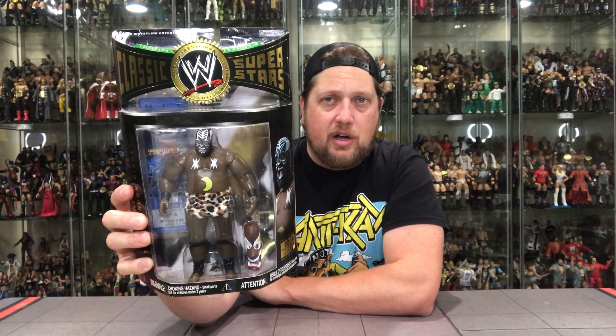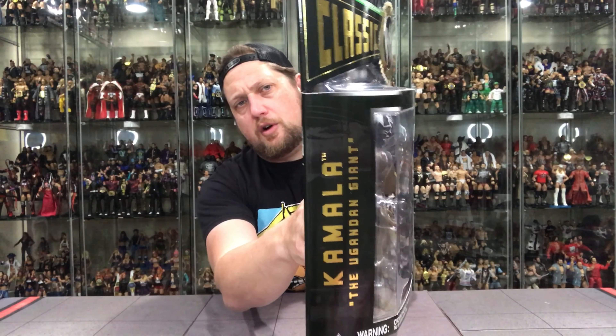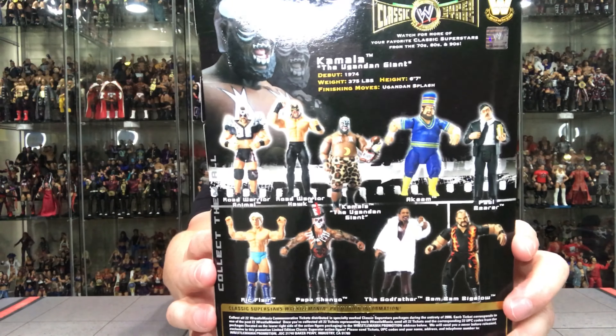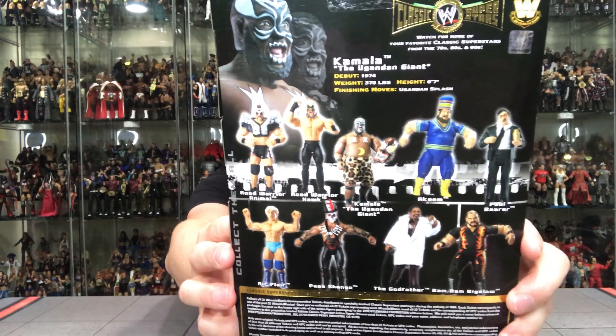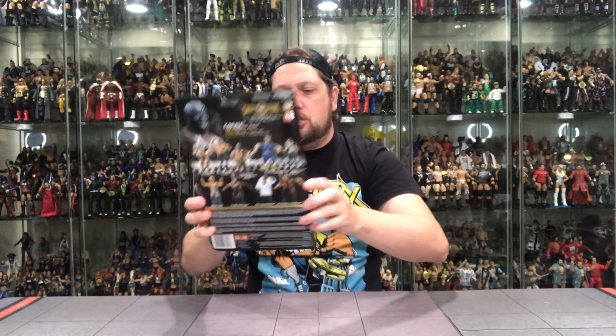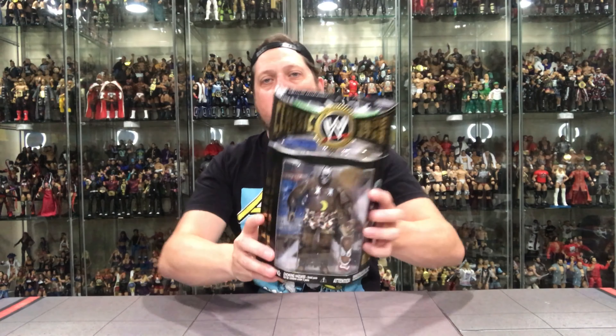The real pain point of this one is they gave him that animal print skirt — they needed to make that a bit longer. It just does not look right. It looks funny — it looks like he's just wearing a skirt. It almost harks back to the naked Mark Henry figure, what it reminds me of. Very disappointing. On the back, look at the back — you can see Kamala's skirt on the prototype. Much longer. Something happened, something fell apart in the planning — he was supposed to have a longer skirt, but it was very short. Would have looked a lot better with the one on the back than what we got here.